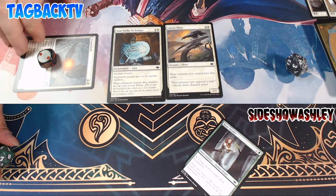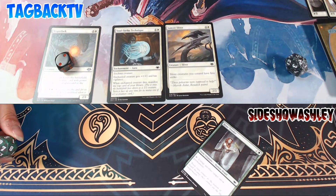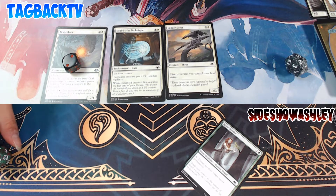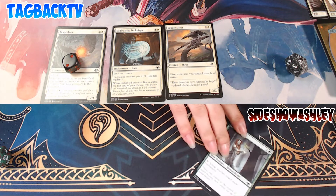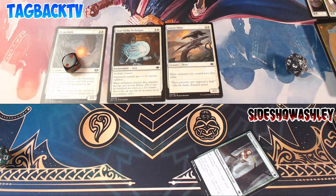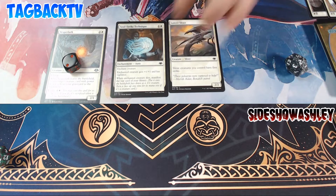My turn. I drew a land. I can do exactly nothing. Told you — taking that six damage for a reason. You're swinging at me? I'm going to block. He's a 3-3. There's not much else I can do. You're going to steamroll me next turn anyway. I got a freaking land — but I'm going to swing at you for four, five, six, seven. You're down to three. Three to two.